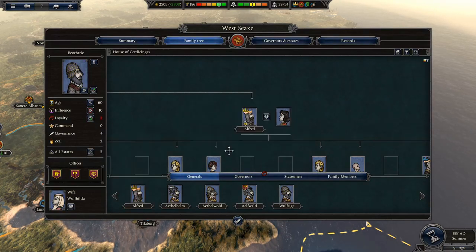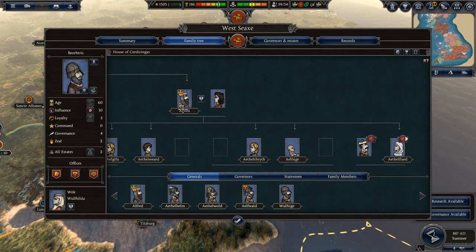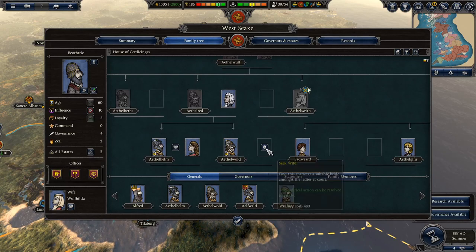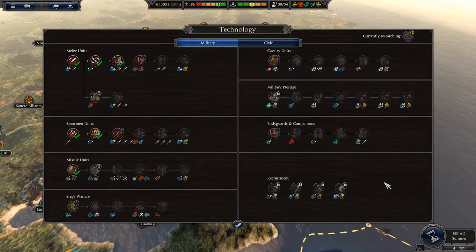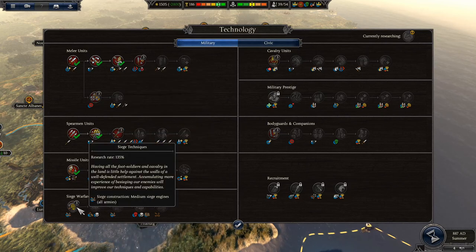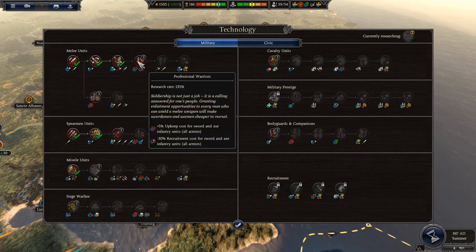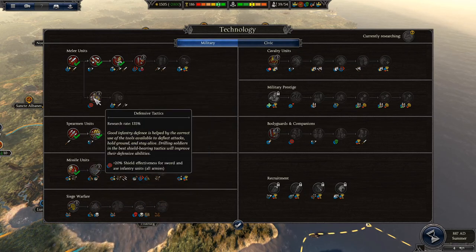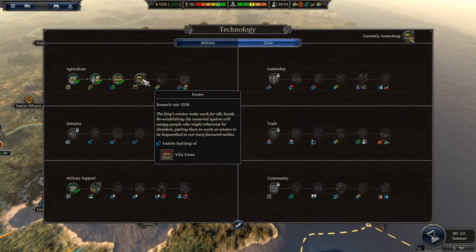Let's sort out this guy's loyalty — it's going to be a constant problem. Bribe with words — there we go, his loyalty is sorted. Research is also available. We've got some new research: medium war engines, or we could go with new archers. Defensive tactics could be handy, but I kind of want to go down the civic path. Villa Estate would be quite nice.